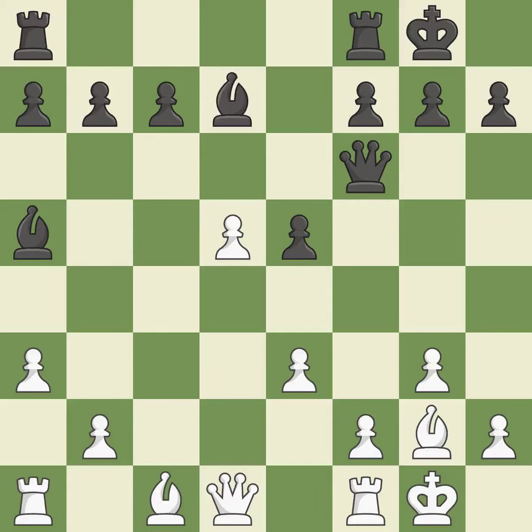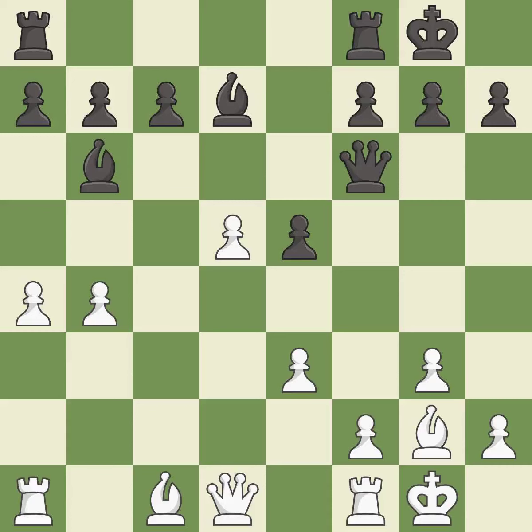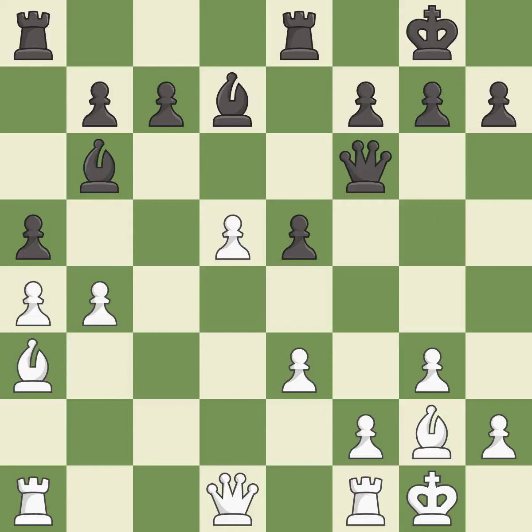This threatens to attack a trapped rook — it is an inaccuracy. This kicks an opposing bishop — it is best. This moves the bishop to safety — it is best. This threatens to attack a trapped bishop — it is best. This threatens to create a passed pawn — it is good. This defends the attacked pawn. This threatens to reveal an attack on a rook — it is good. This stops the opponent from being able to win material — it is excellent. This overlooks an opportunity to reveal an attack on a pawn — it is an inaccuracy.